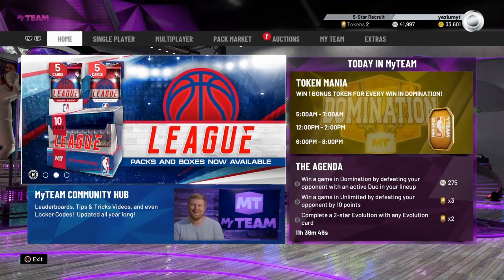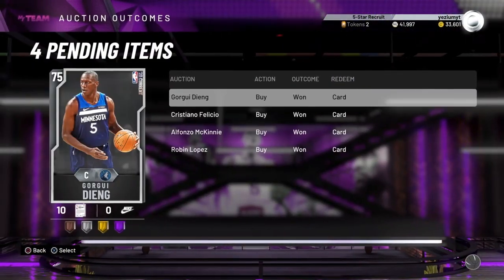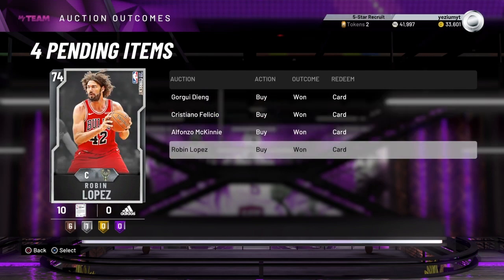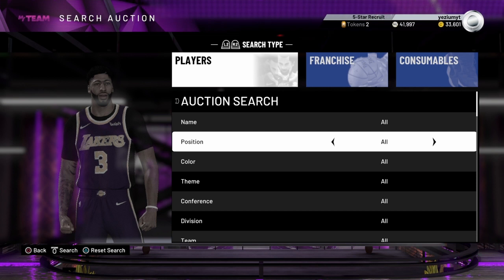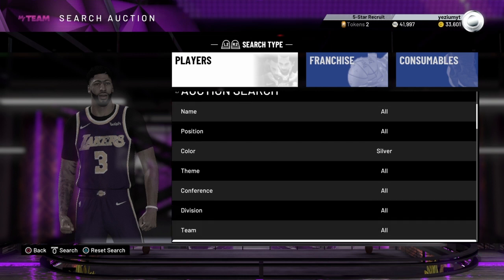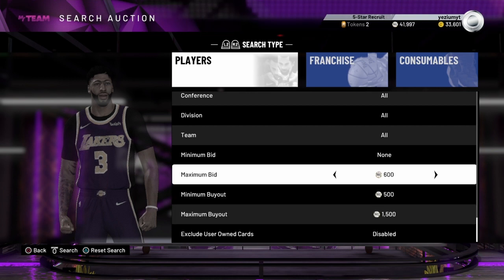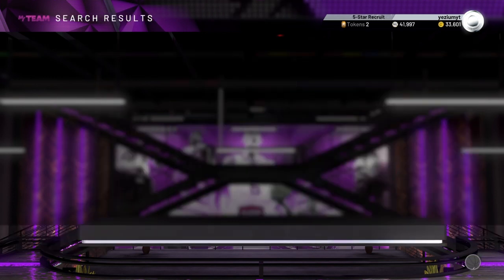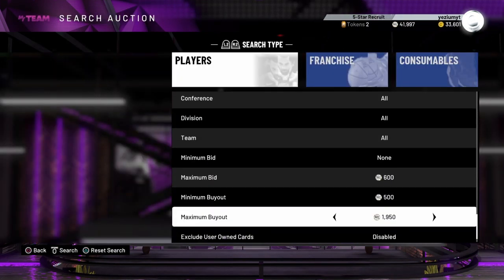The first thing I'm gonna bring y'all is some snipe filters — you already know what I do. I got a nasty silver filter; I got all these cards for 500 and just flipped them for a thousand. This is for the low ballers, people with no MT. Set it to silver, max buyout 2000, max bid 600. Bronze cards will show up — I don't know why, the game is already broken — so go 1500 or as low as you can.